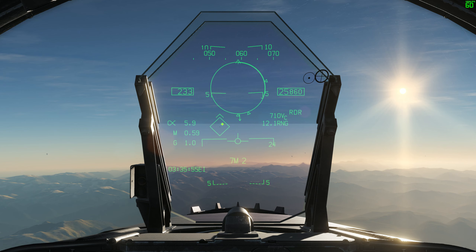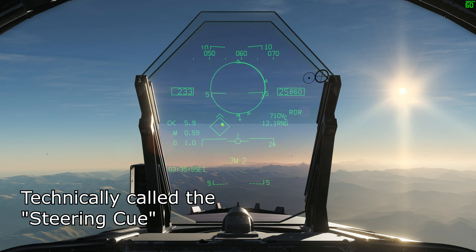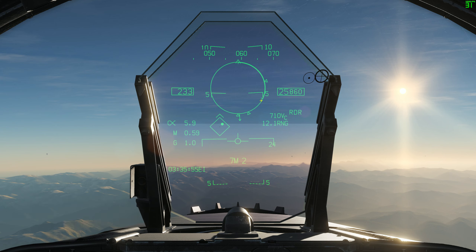The lead circle tells us that we want to maneuver our aircraft so that this dot is within the larger ASE circle. When that dot is inside the circle, we've given the missile the proper amount of lead on the target for an optimal shot. So when you go to fire this missile, you want to fire it when that dot is within the large ASE circle.